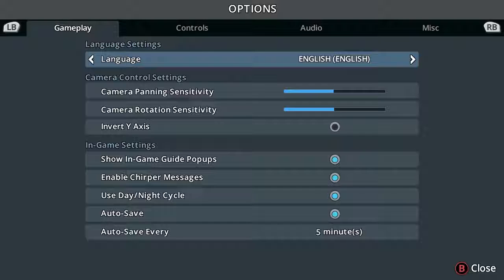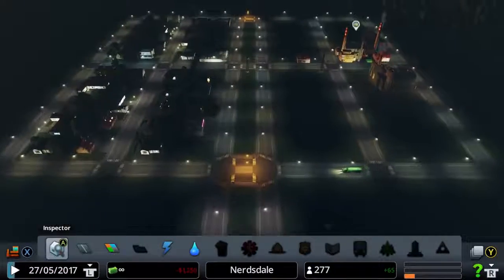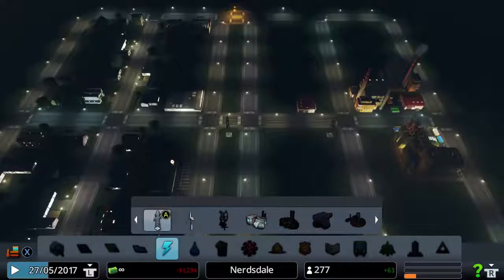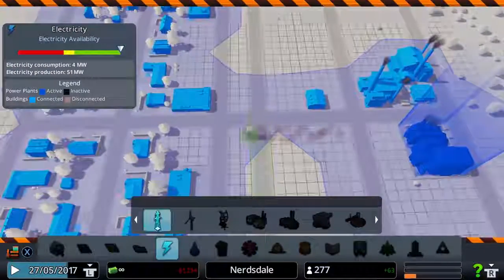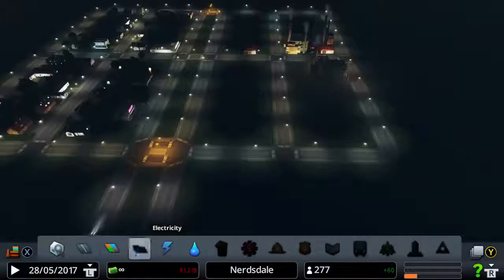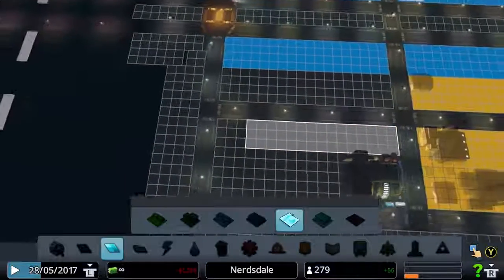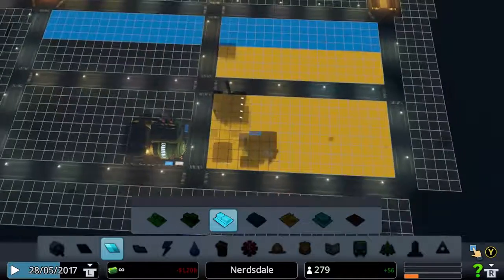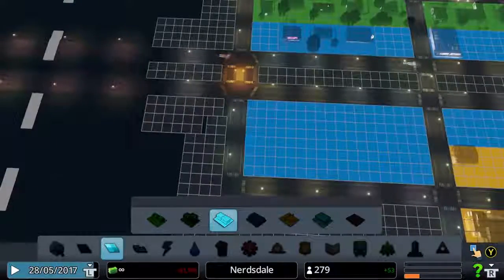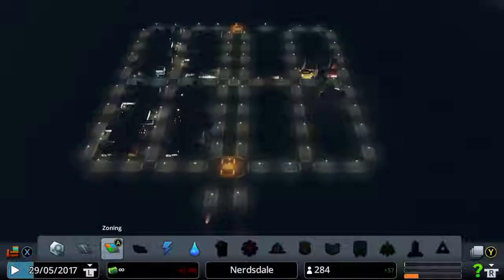It is worth noting you can turn off the day-night cycle should you so desire. I'm going to leave it on for the time being, because After Dark is built into this console version. Have we got an electricity connection here yet? We do — beautiful. I'd like to get rid of that power line then. We have a decent bit of demand for industrial zoning, and I think we still have a decent bit of space over here. What I'll do is throw a bit more commercial zoning in here — I do want it in there just because I'd like to build up a small commercial zone.